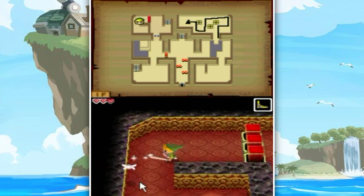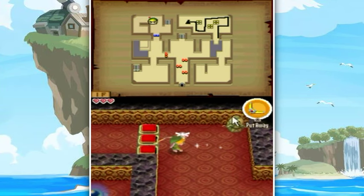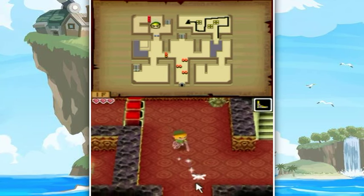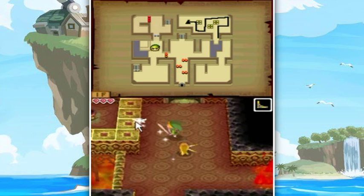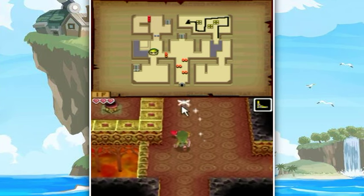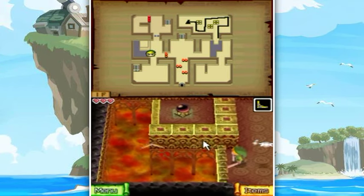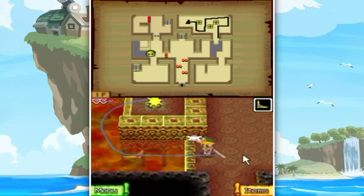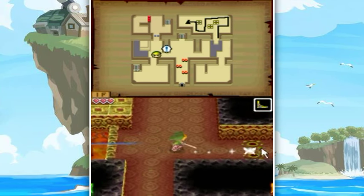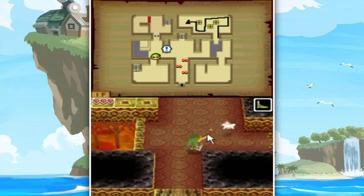I'm gonna hit the switch to move forward. Oh no, what the heck is this? This is quite the conundrum - unless I use my boomerang. Look at that, now I can go through here. You're not gonna zap me - no you are not. This right here just creates a shortcut, so this is optional. It opens this and allows you to get back over there quicker - it's like a checkpoint in the dungeon.